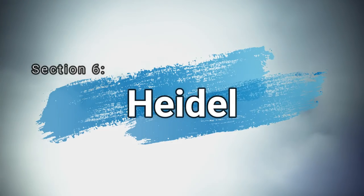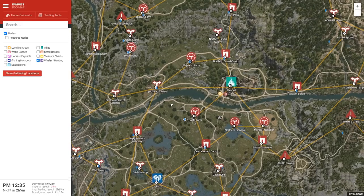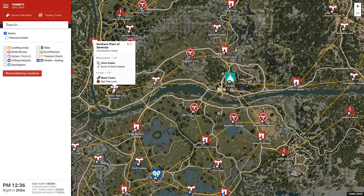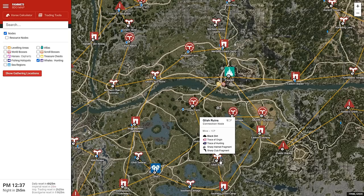Section 6: Heidel. Heidel is also a good option for a base of operations and it has some useful nodes nearby. The first being Alejandra Farm for cooking honey, which is always selling out. Costa Farm for wheat and flax. Moretti Plantation for wheat and flax as well. Wheat is used for cooking, or you can use it to process and then cook. Flax is used for processing and usually it's quite saturated on the market — it doesn't sell that well, but it is easy processing XP. There are also Lynch Farm Ruins for trace of savagery and hunting, and Northern Plane of Serendia for red tree lumps, which always sell well.